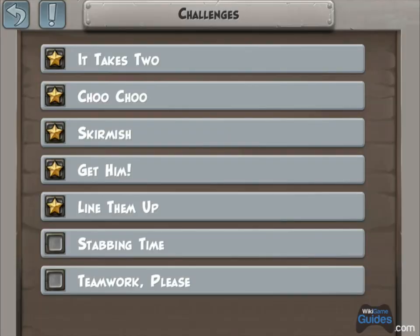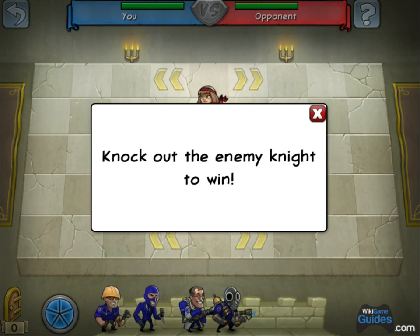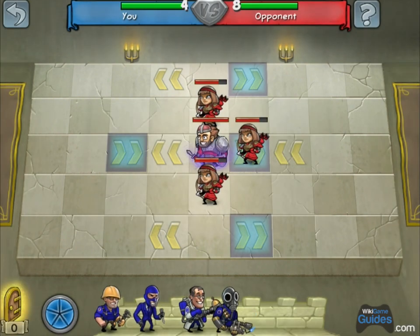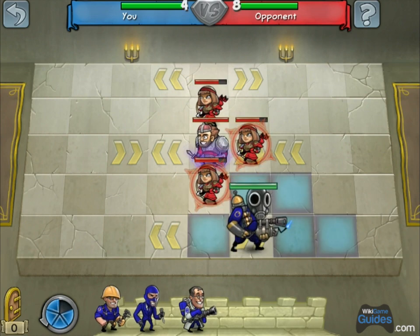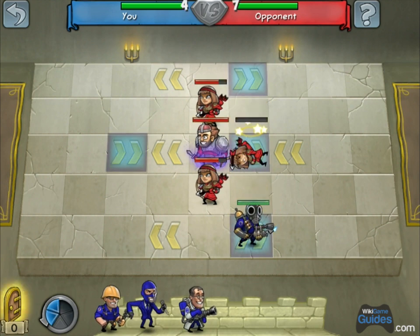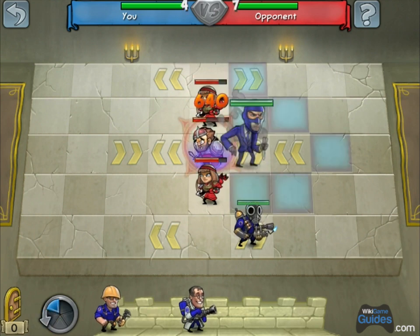Okay, it's stabbing time. So that means you're going to be using the spy, because he stabs people in the back for massive damage. But before you take out the spy, get your pyro. Kill that archer standing behind the knight. Then hop on her dead body so you don't lose a turn, and you can get two stabs for the kill.